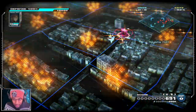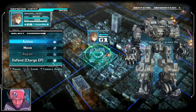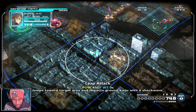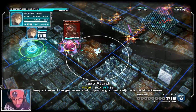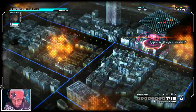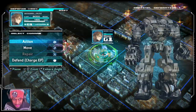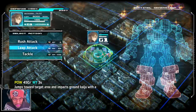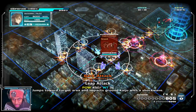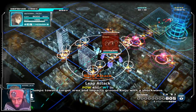Leap attack - jumps towards target area and impacts the ground with a shockwave. Damn, that's kind of cheap - but it didn't kill him though. Yeah, look at that, I'll make it work. Leap attack is pretty broken, dude - just saying. This is as far as I can go and as many as I can get.